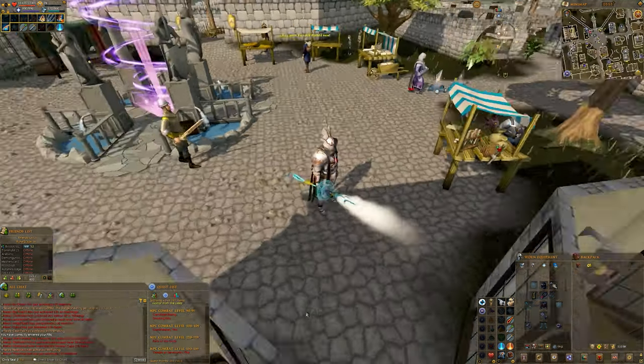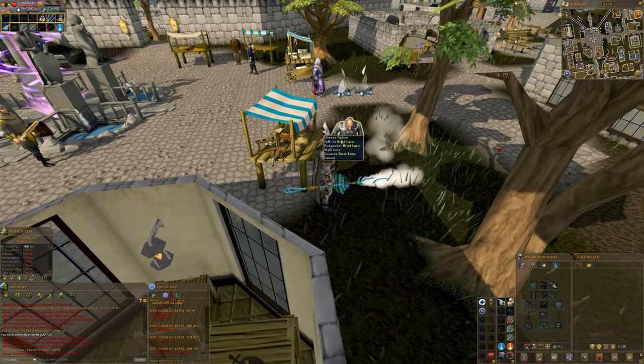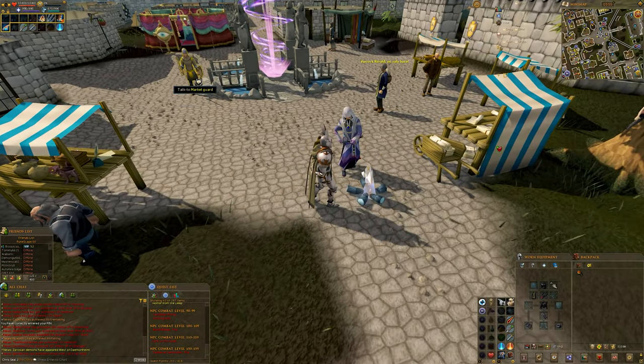Directly east of the guard you will find Urius. Pickpocket him for his talisman, then place it on the ground a small distance from him by left clicking on the talisman.